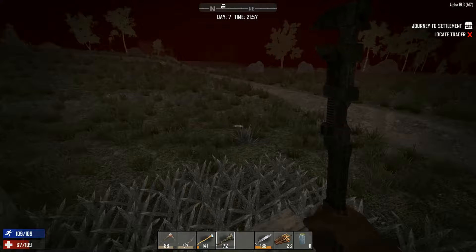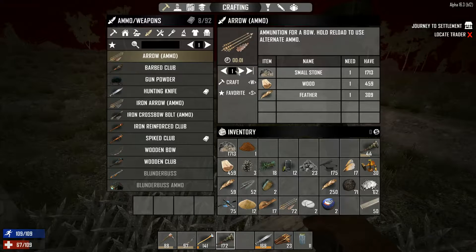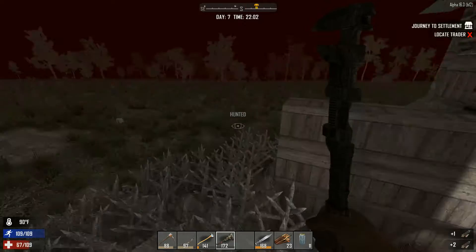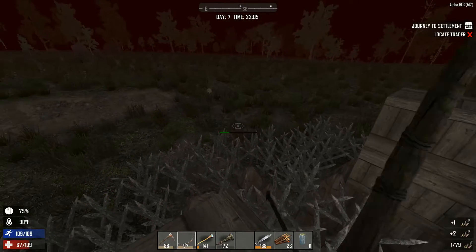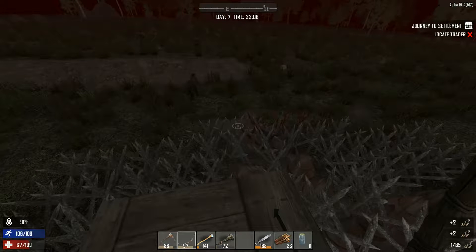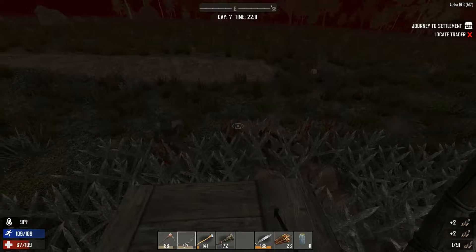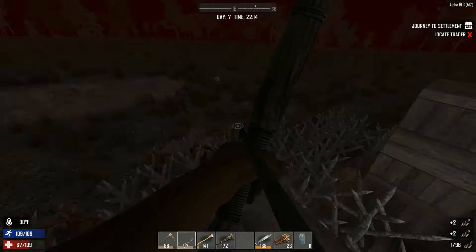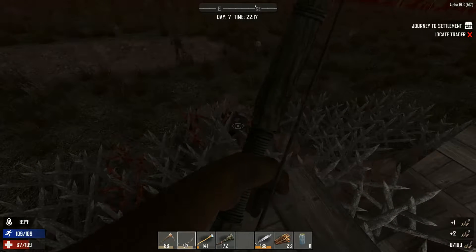We amped up the number of zombies that spawn during the Blood Moon. I think we're good — I need to make some arrows, I've got 72. During Blood Moon, you can't hide. So far, these guys are just getting wrecked — they can't even make it through the first layer. We've got six hours to suffer through though, so these guys are definitely going to break these spikes apart.